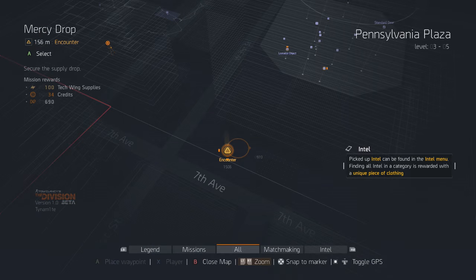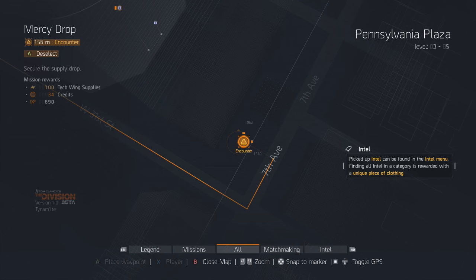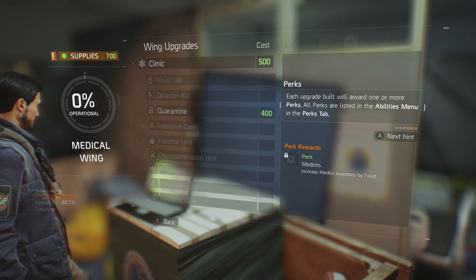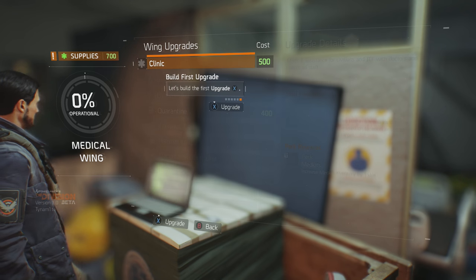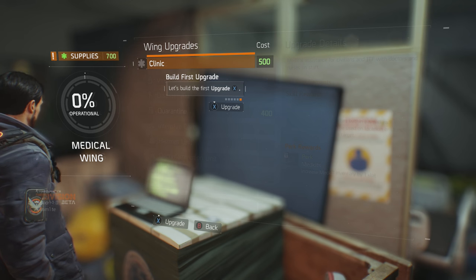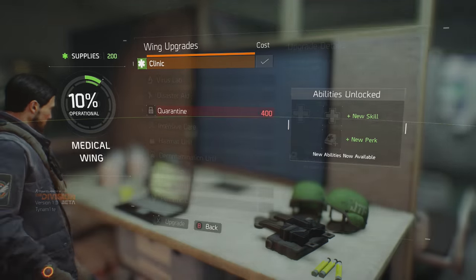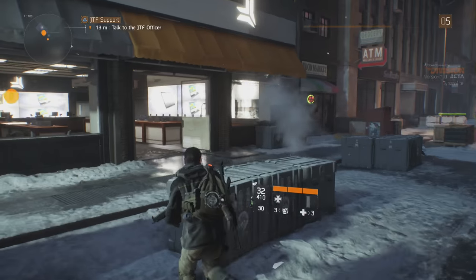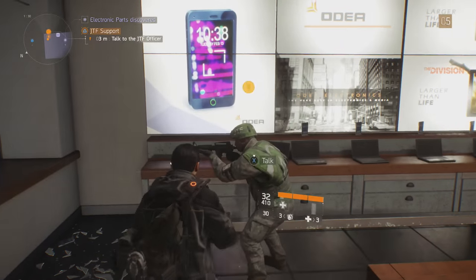There are three types: the blue that get you security wing upgrades, the green for medic, and the orange for the tech wing. By doing those encounters you get upgradeable supplies for those specific wings, and the more you do the more supplies you get. Then you spend it on upgrades to unlock the base, which give you more side activities, better loot, more money, XP, and of course helps out with the main storyline.